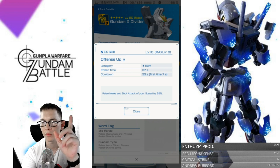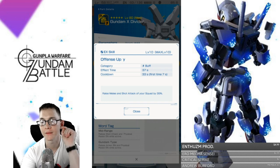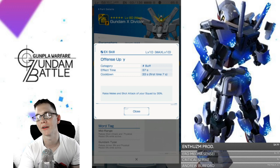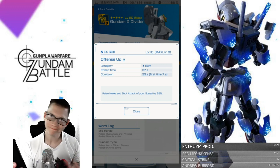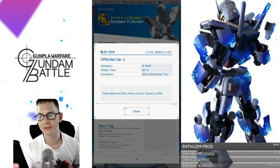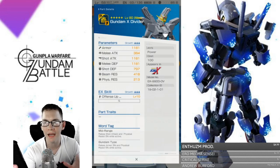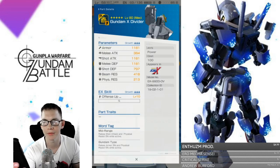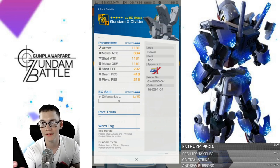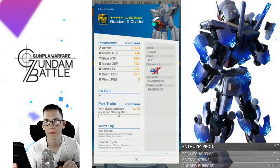Offense up — raises melee and shot attack for your squad by 39% on first time use into battle, with a 7-second cooldown. Really good — 30 seconds after. If you bring this into arena, you may not last 33 seconds in certain battles unless you're striding and dashing. But honestly, the head is a pretty damn good part especially just for that ability alone — 39% on shot and melee attack. That's especially good when 3v3 comes out in arenas.